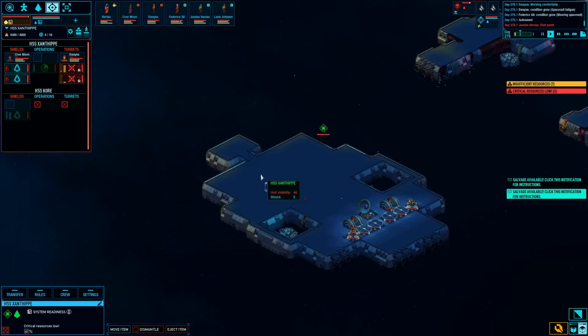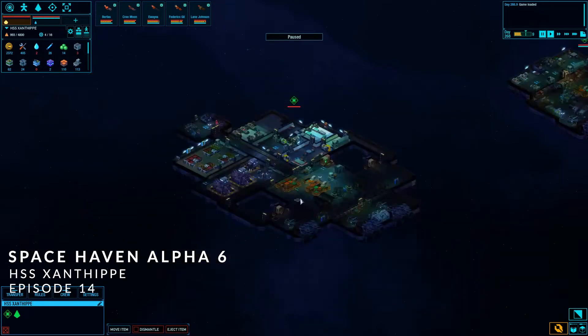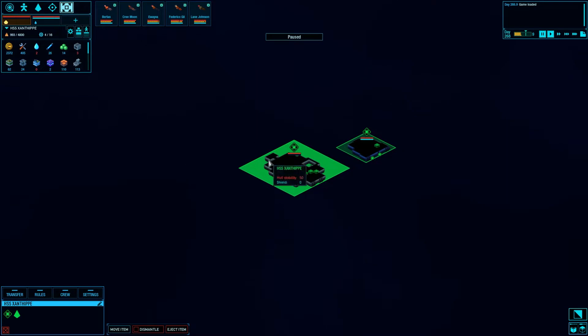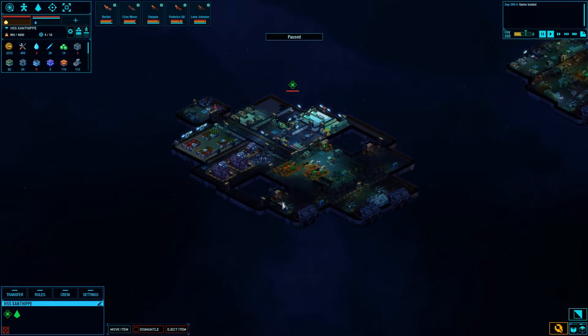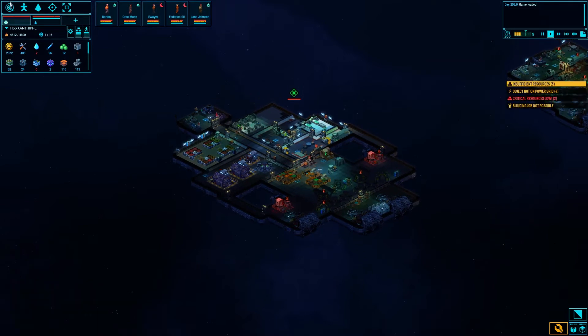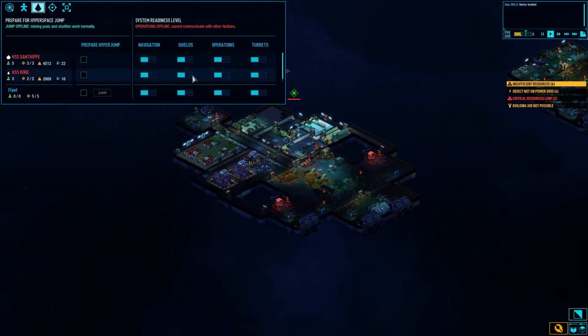Welcome back folks, we are continuing with Space Haven Alpha 6, the HSS Xanthip and the HSS Core. Did a whole bunch of remodeling on the previous episode. Let's start it off - we have all these lovely little errors. We are running low on water, that is very true, so we're going to prepare because we just jumped into this system.